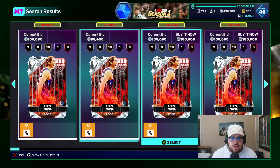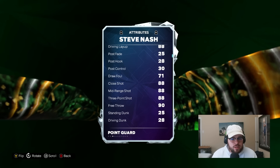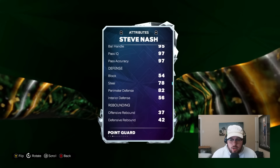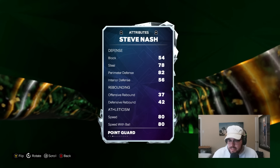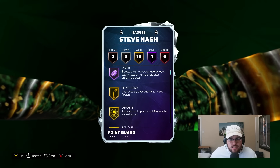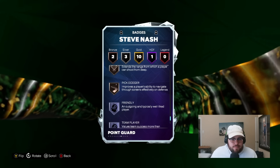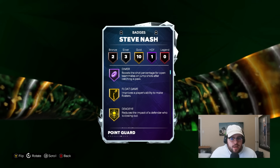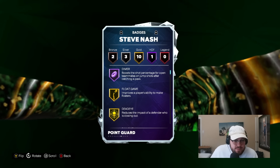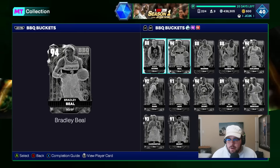Now the third worst is this Steve Nash, who is unsurprisingly a buyout. He's 6'3" — I don't think he's that good either, to be honest. 88 three ball, yes he's a diamond, but he can't dunk. His jumper generally isn't very good in 2K, and defensively he's also super mid and he's slow — 80 speed. I know he's got okay badges, but I don't think this card is much better than that Eric Money. Maybe slightly better stats, although he is slower, and he does have half diamond which is nice. But overall I think he's really bad — one of the worst diamonds in the game. Would definitely stay away from Steve Nash.